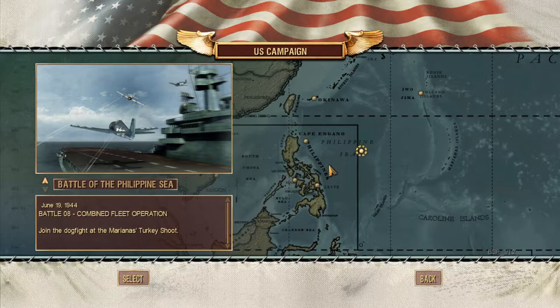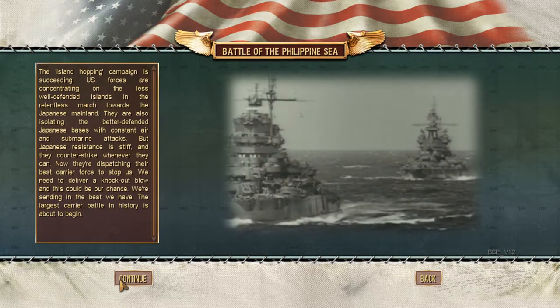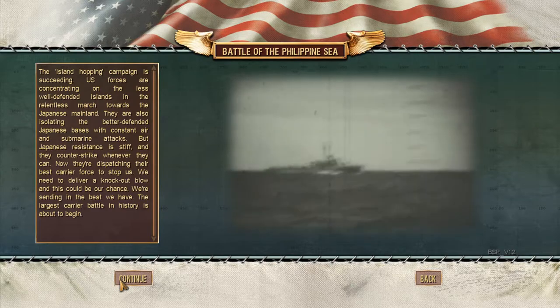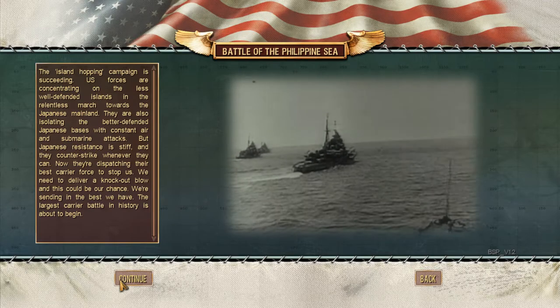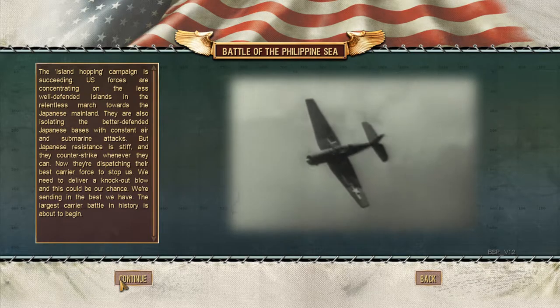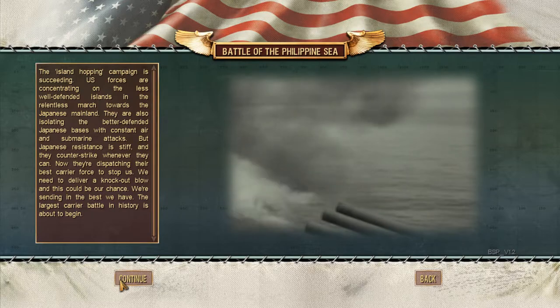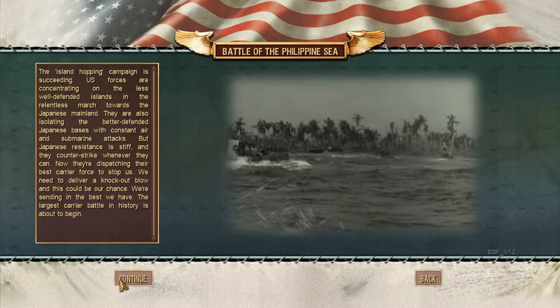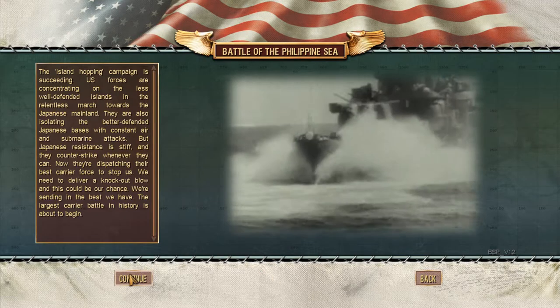Some more Battlestations Pacific and the American campaign. I think leaving the videos to one mission is actually working quite well. This is a combined fleet operation - the Battle of Philippine Sea. The island hopping campaign is succeeding. U.S. forces are concentrating on the less well defended islands in the relentless march towards the Japanese mainland, also isolating better defended Japanese bases with constant air and submarine attacks. But Japanese resistance is stiff and they counter-strike whenever they can. Now they're dispatching their best carrier force to stop us. We need to deliver a knockout blow - the largest carrier battle in history is about to begin.